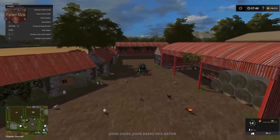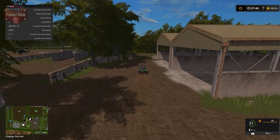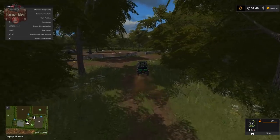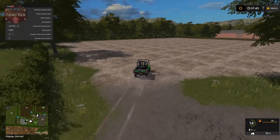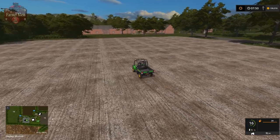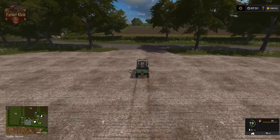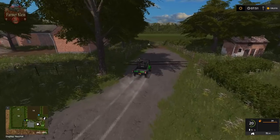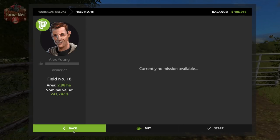We saw a hint of a placeable zone back here past the pigs - let's check that out. Here we have not a pig placeable but a large placeable area where we can put stuff down. Over here we've got big field 18 at 2.98 hectares, 241,000 dollars.